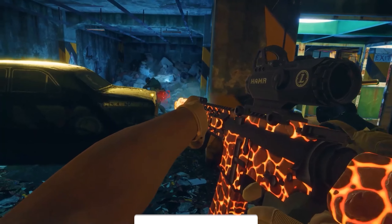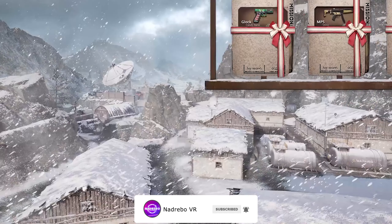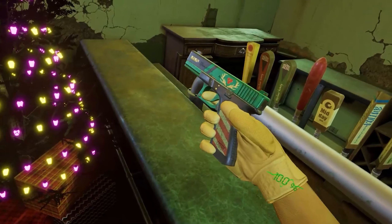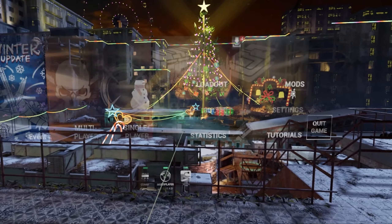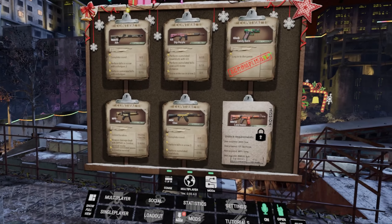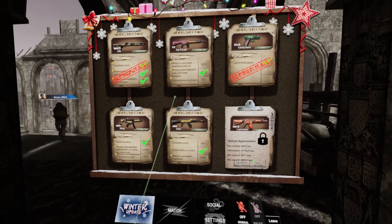This special event includes 6 new weapon skins which can be unlocked by completing some special quests in online multiplayer matches and zombie survival. To check the progress of the mission you will have a special section in the main menu of Contractors, also available during matches so you will never lose time checking the progression of your missions.